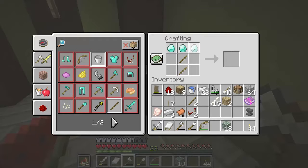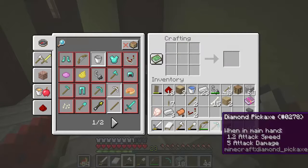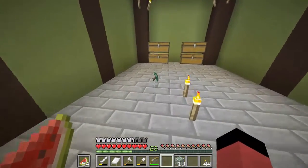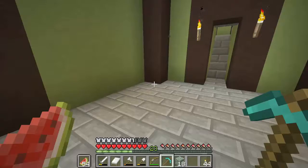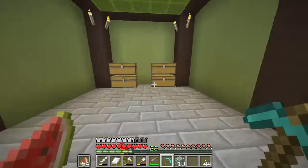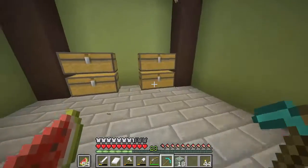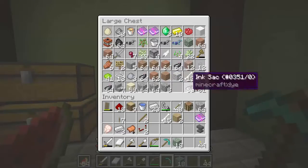Look at this — diamond pickaxe. The thing I broke the most is the iron pickaxe. So we're going to put the fortune 2 on it — how much experience? Oh, only four. I'm going to call the fortune pick... Lucky Pick. We're going to improve it later.